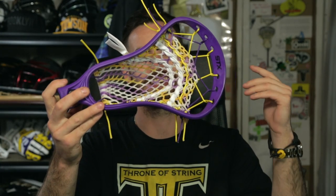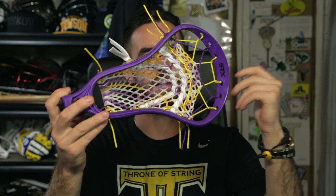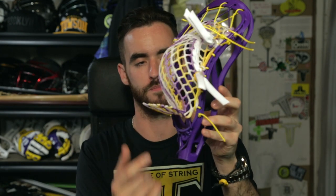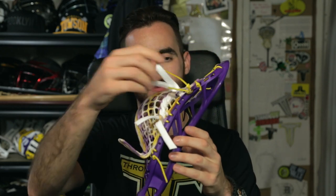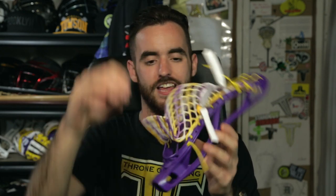Here is the Iroquois STX Stallion in purple with a 15 mil LE Creator Scout pocket up top. We have purple and yellow sides, yellow and purple in the throat, yellow sidewall thick nylon, white shooters.